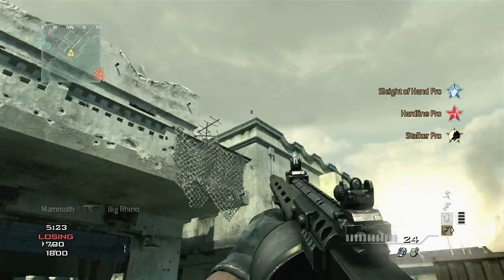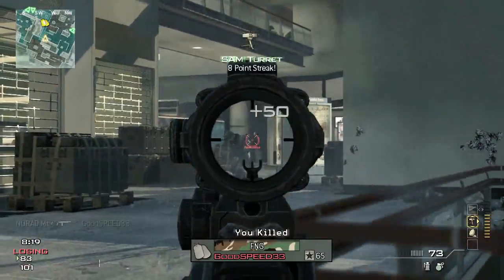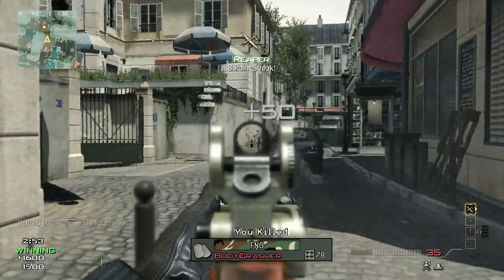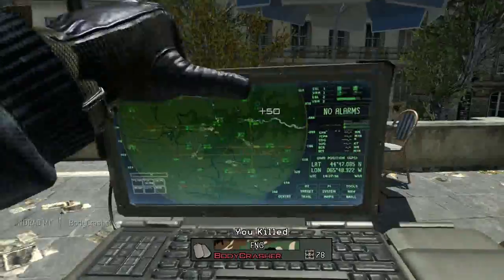The three different strike packages we have are Assault, Support, and Specialist. They all work in a very different manner and are geared towards a very different type of player. What we previously called the kill streak system is now a point streak system, so kills are not the only way to move your point streaks forward. Every strike package takes advantage of this.